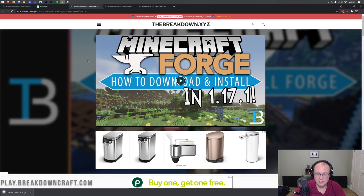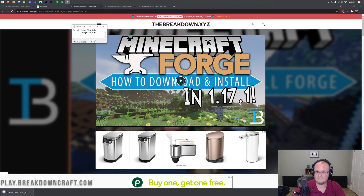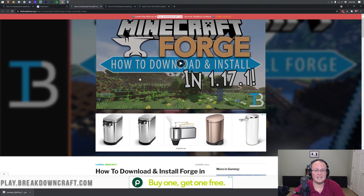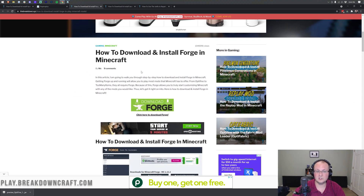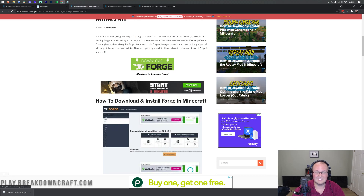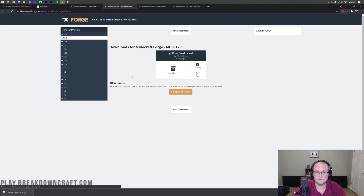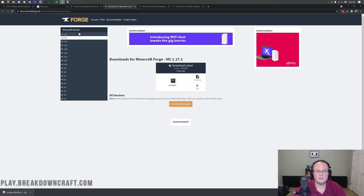Now we can move on to Forge. Remember, this is the version of Forge we want — 37.0.65. That's not a Minecraft version, so it can get a little confusing. Just make sure you have the Forge version that was on the Optifine page written down in Notepad somewhere you can reference. Once you go to the third link down below, it'll take you to our Forge tutorial. Click on the green Download Forge button. That will take you to Forge's official website, where you want to make sure 1.17.1 is selected on the left-hand side.